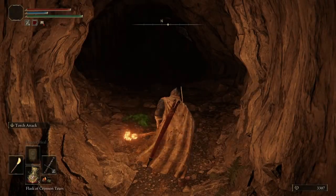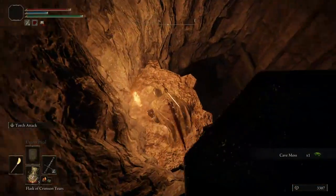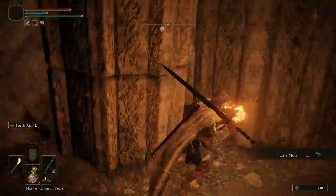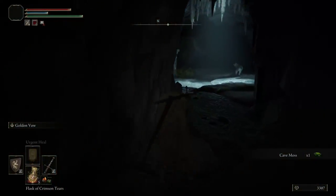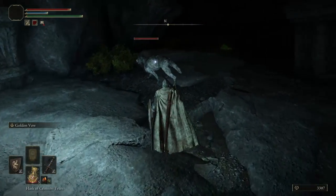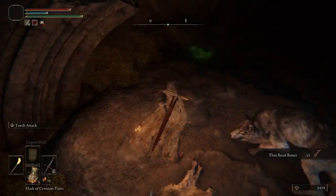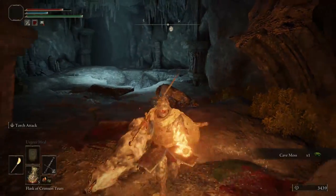If you have access to the lantern it'll be so much easier, but unfortunately at this point I don't have it, so I'm switching back and forth with a torch — the lantern makes it much nicer. We start by dropping down and then some wolves come at us in this area. This is a rather lengthy dungeon, so try to conserve your healing as much as possible. I'm playing pretty passively trying not to take too much damage.